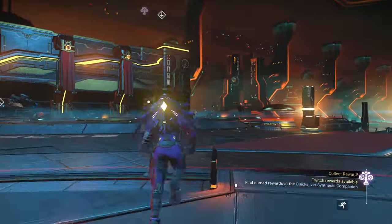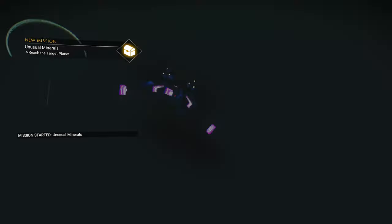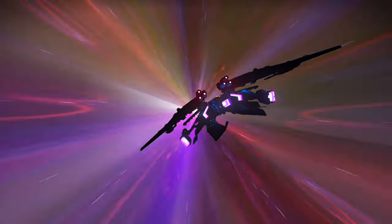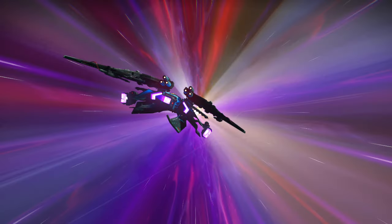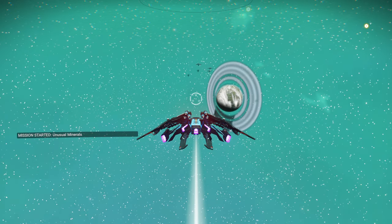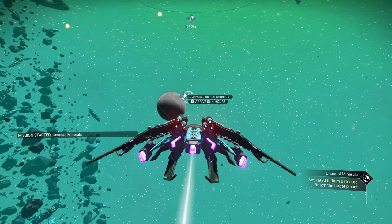I'm very curious now. Unusual minerals — off we go. As usual, as you exit the anomaly, it's going to kick you into hyperspace to go to a new system. If you were doing things in the system you used to be in, you'll want to exit the anomaly once you've completed the mission one more time. Don't go out to your mode select, don't exit the game — exit the anomaly so you can get back to the original system you started at. And see — it changed. Activated indium now. So we're in a blue star system.